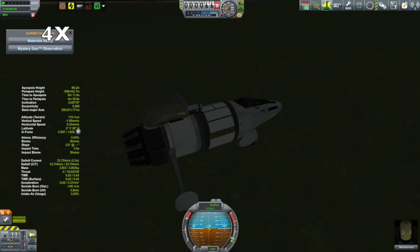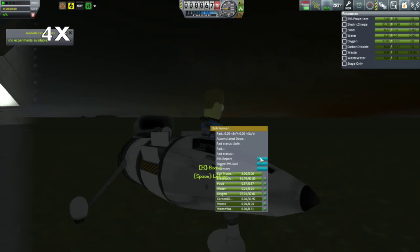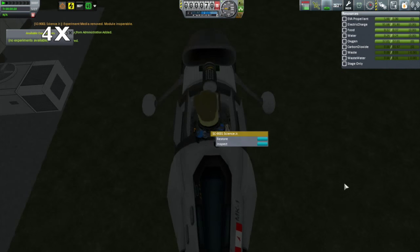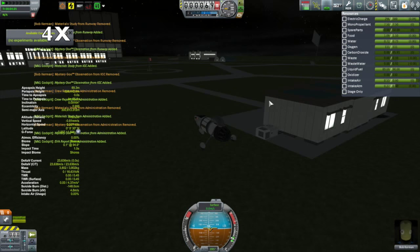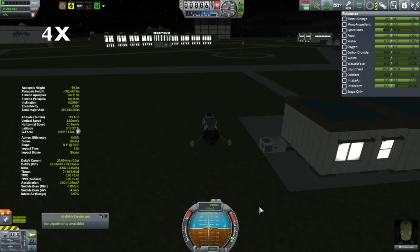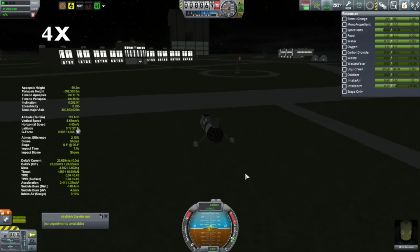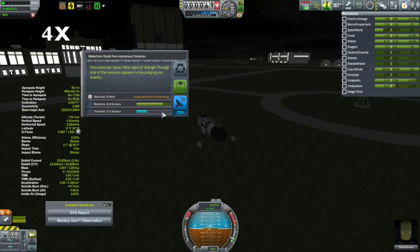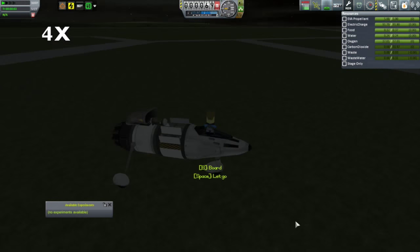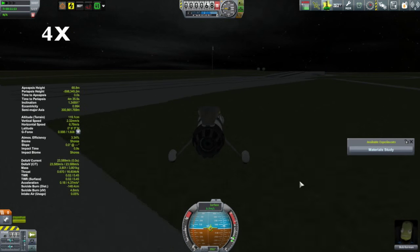And there are quite a few to visit. There is the KSC in general, then there's the runway, which we just got here. There is the administrative building, the astronaut complex, the research and development complex, the tracking station, the vehicle assembly building, the crawlway, the launch pad, and the space plane hangar. All of these you can collect all of your various surface sciences at.